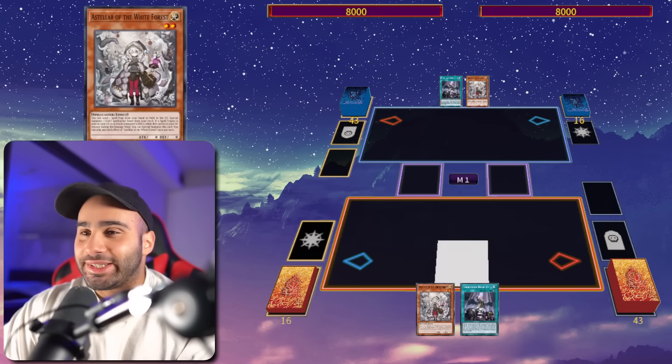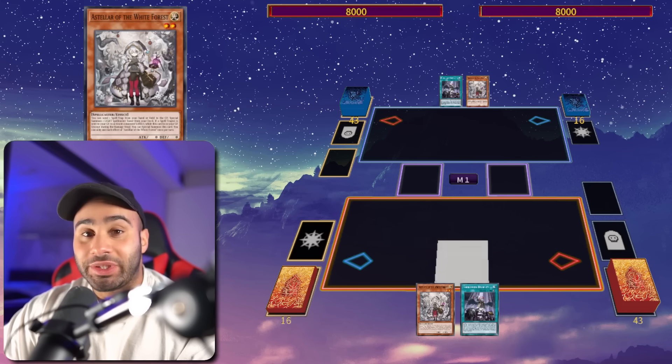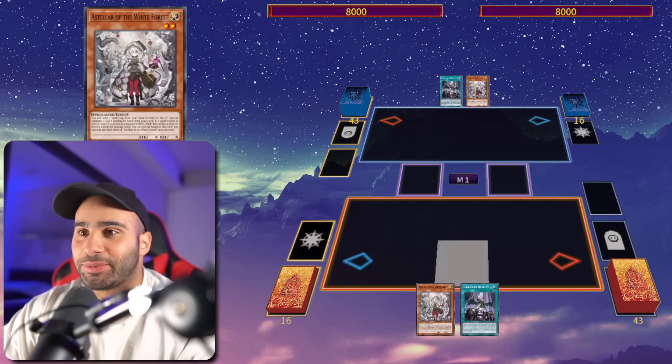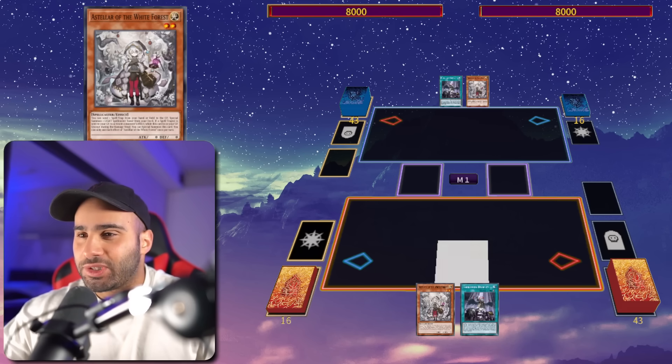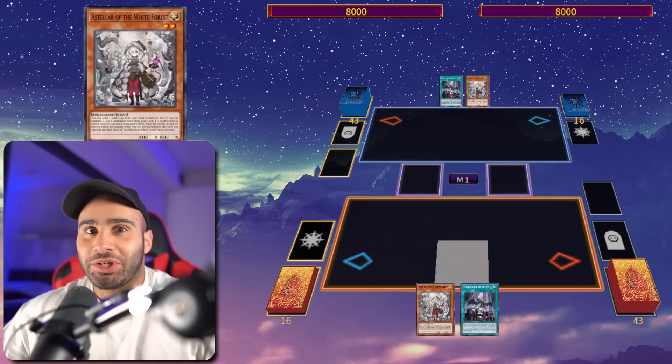What's up guys, this is Miocin and welcome to this nasty combo video — a Deck Profile featuring the White Forest Toy deck as well as some new support from Rage of the Abyss. Even though it's not really White Forest support, there is also White Forest support but it kind of sucks so we're going to be disregarding it completely.